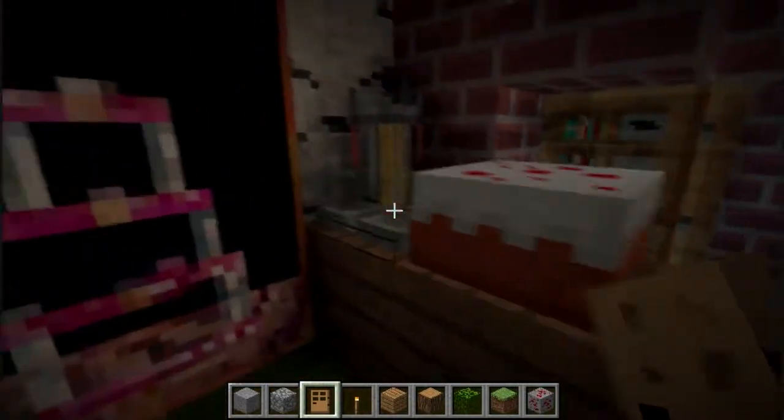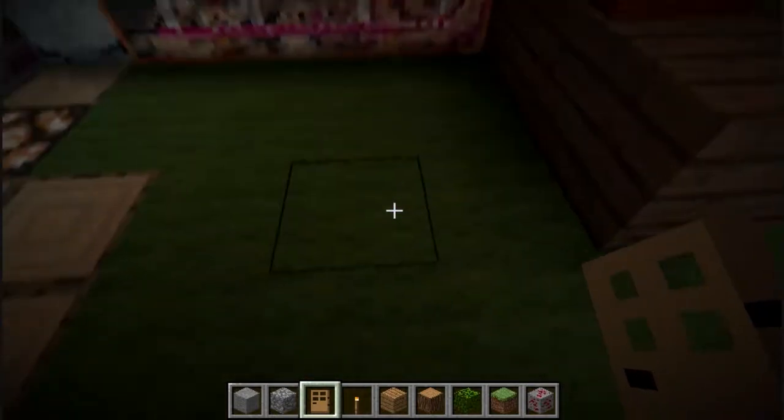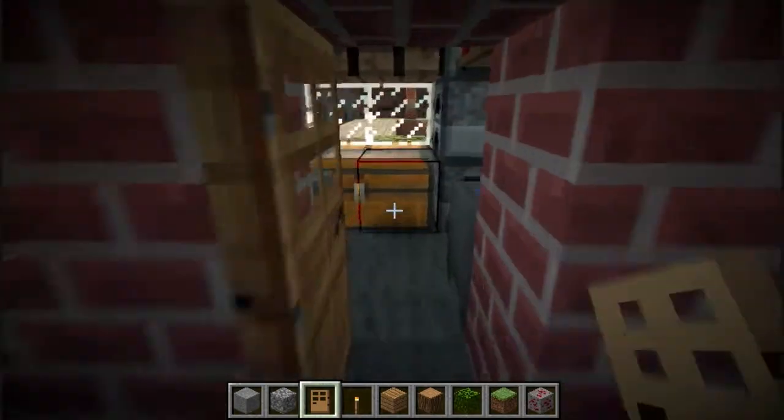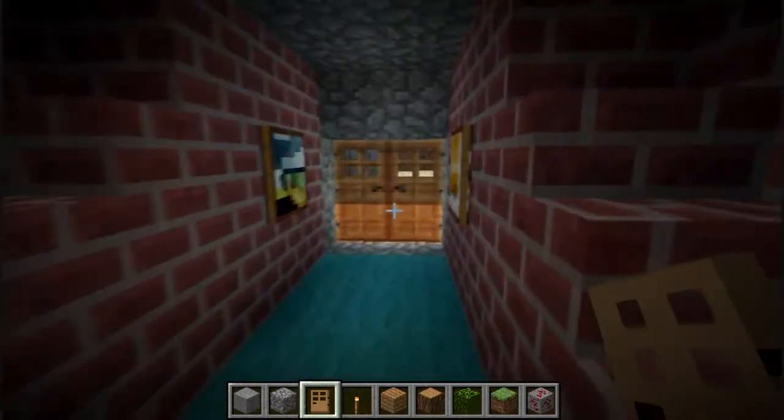But yeah, nice little home. Got some cake, brewing station, got the broom cupboard. Also, you'll notice the highlighting square is much more defined than it normally is. Here's my crafting room — got plenty of stuff there. Also, one other thing: